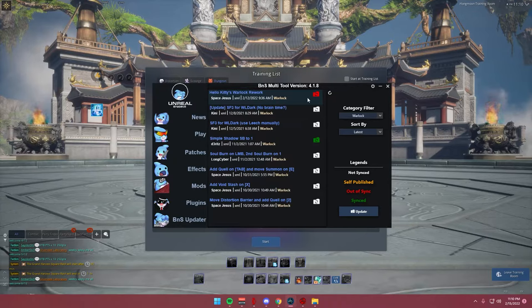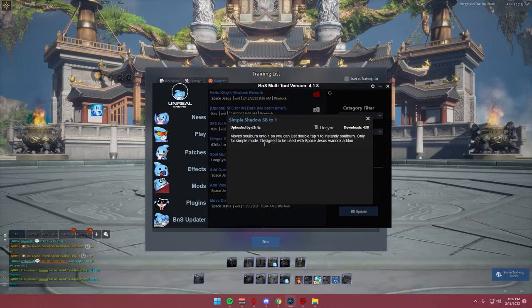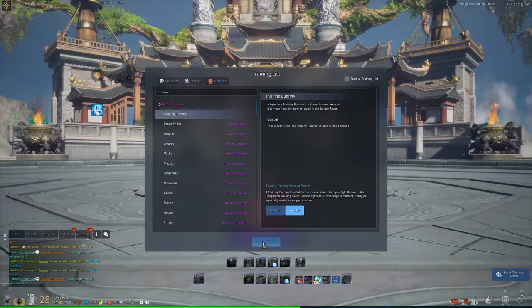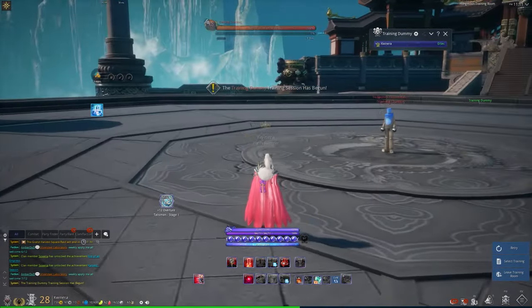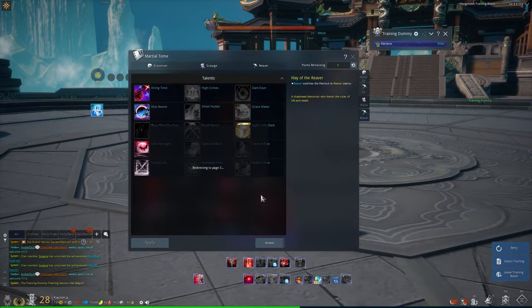Once you have that synced and installed, I also use this one: Simple Shadow Soul Burn to One — basically you double tap 1 to do Soul Burn, makes it pretty easy. As you can see in the description, this was designed to be used with that other XML. Now let me show you how that works. We're here in the training room. When you're not looking at an enemy your RMB and stuff won't show up, so I'll switch back to the meme spec.